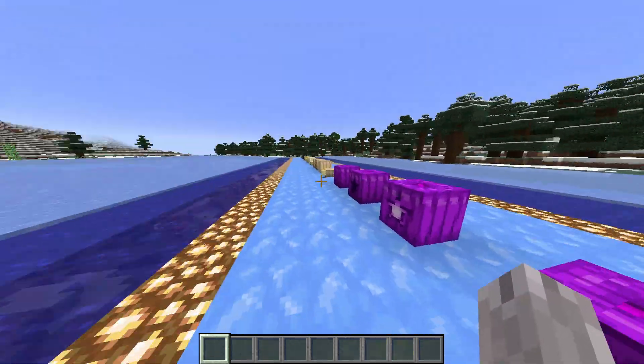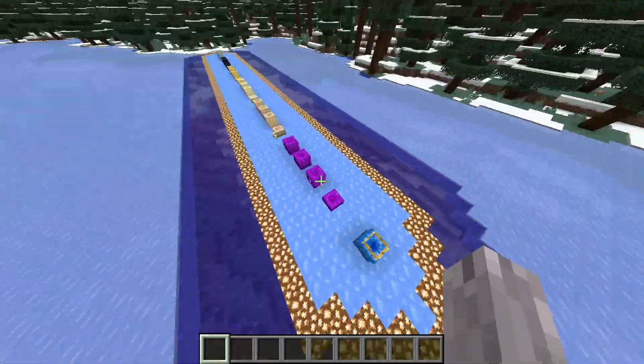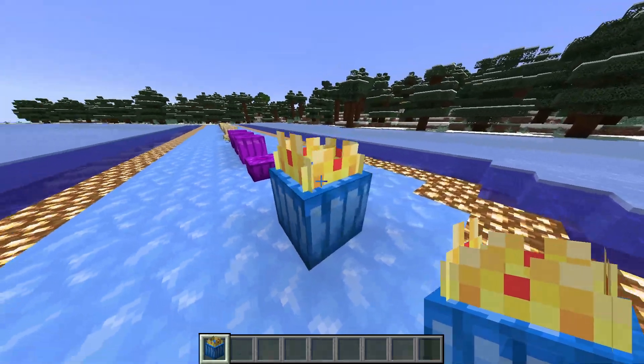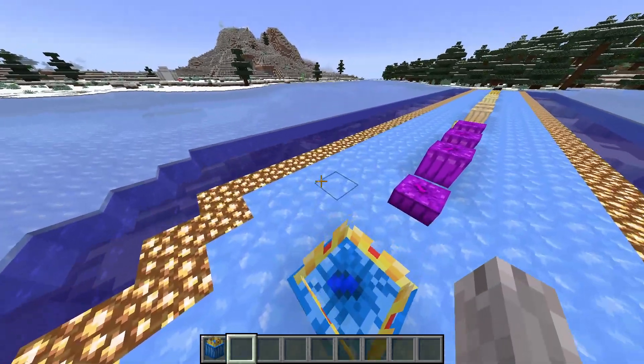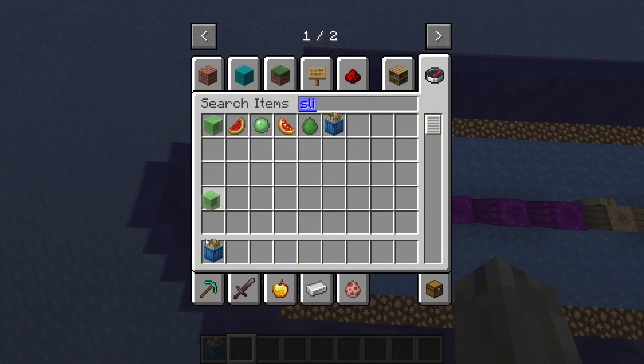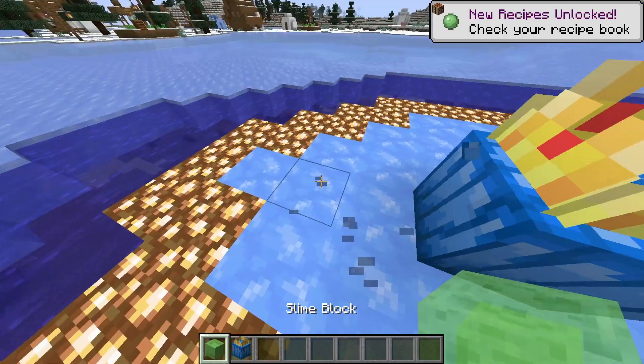This last one is a standalone block called the Pumpkin O'Slime. It doesn't have any of the other variants like the rest. It has a crown on it and basically functions like a slime block, though it's actually a little different.